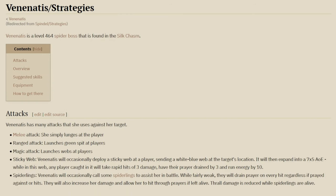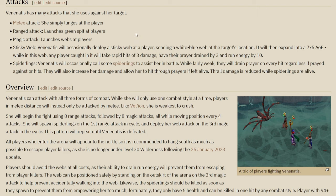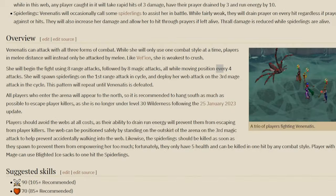I'll explain the fight as I show it, but let's look at the wiki strategies first. It will use melee, range, and magic, and has two special attacks: a sticky web that goes on the ground where you take constant damage and get your prayer and run energy drained, so you want to avoid that. It also spawns spiderlings - like the bats in the fire cape - which increase max hit, allow hits through protection prayers, and drain one prayer per attack regardless of whether it hits.